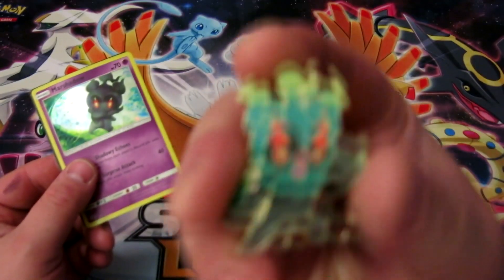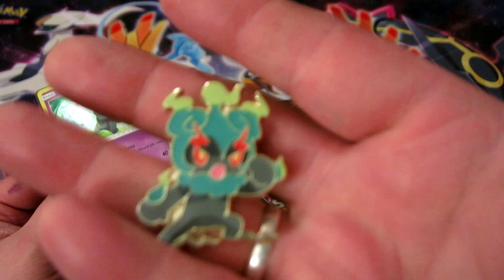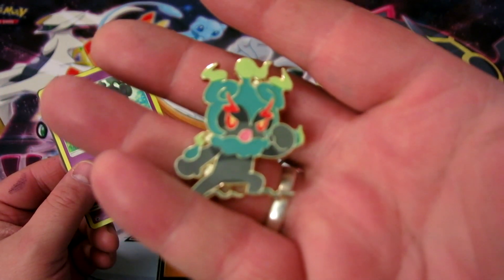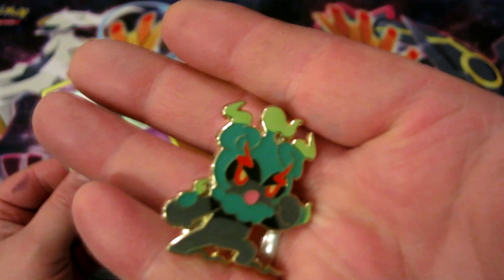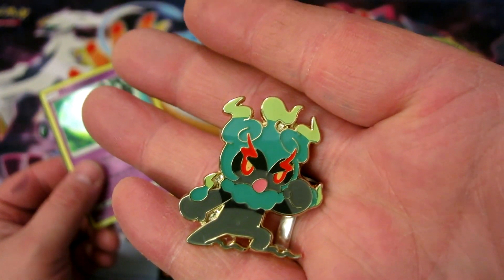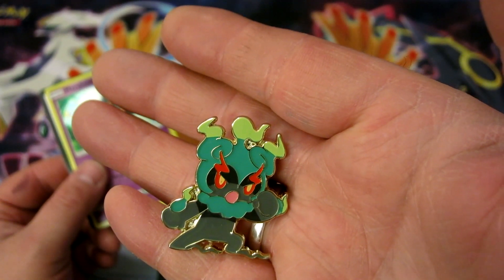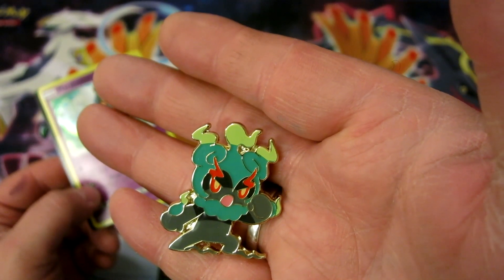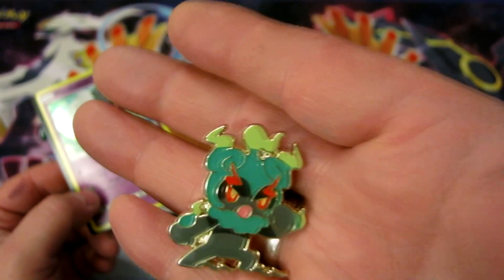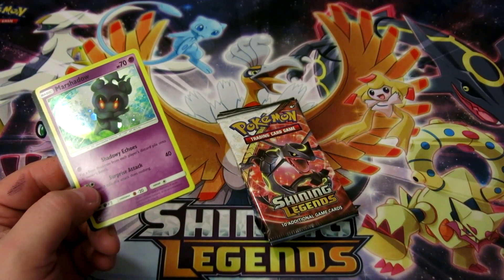Got everything out, and first off we have this cute little pin for Marshadow. There we go. That's definitely his shining form — that's a different set of colors. Either that, or is that a different form? Does Marshadow have an alternate form? It totally has to, right? I need to check that out.